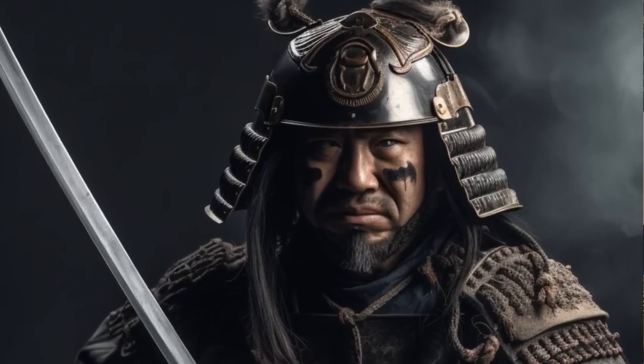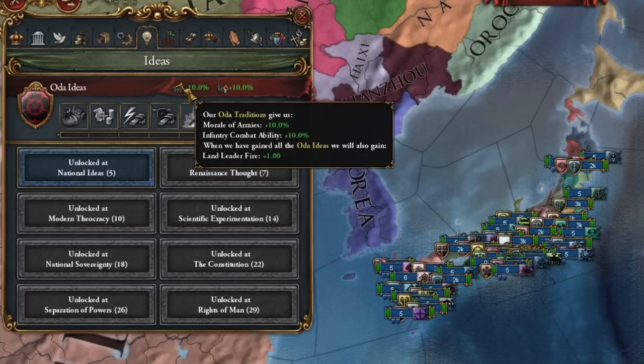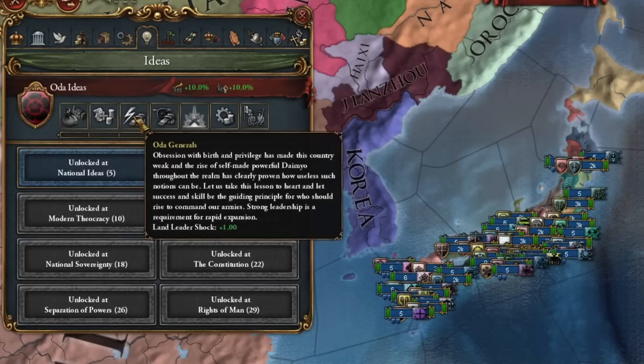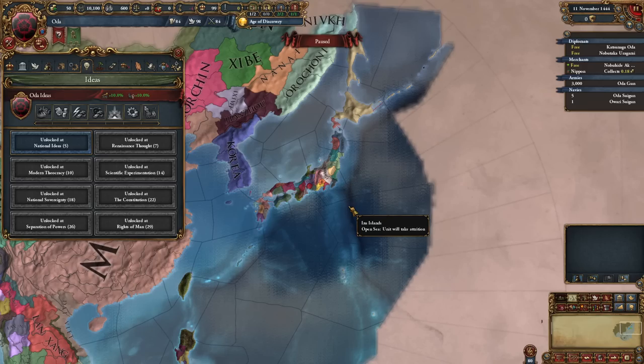Hello guys, this is Lucas. Oda is one of the Japanese Daimyos located in Japan. He has incredibly strong military ideas, and also ideas very strong for carrying out all kinds of conquests. All in all, it's my favorite Daimyo in the area.